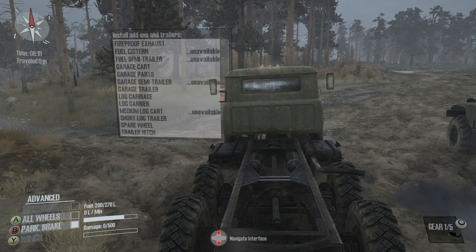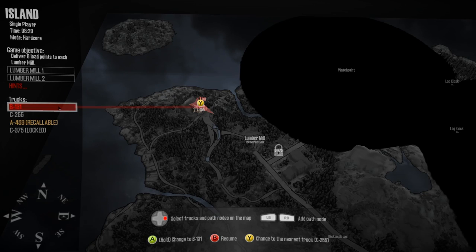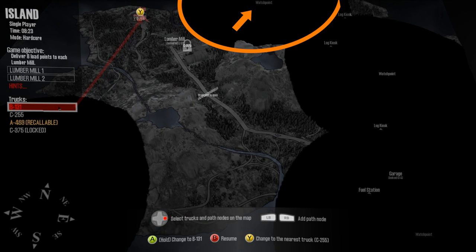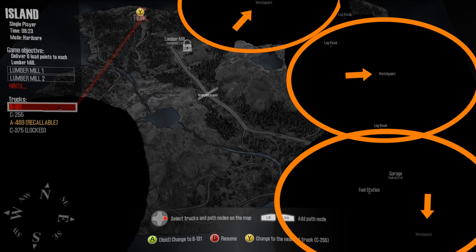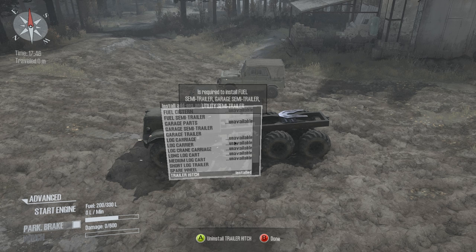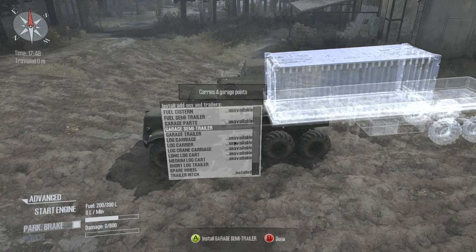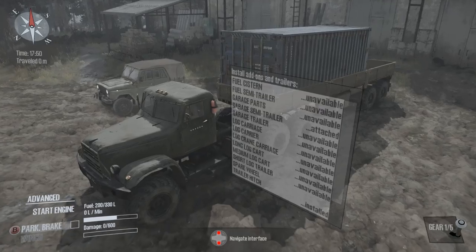Plot your course. When starting on a new map, you'll need to do a bit of recon to map out your first couple of objectives. This is usually done with a smaller vehicle. Watchpoints are particularly helpful as they reveal a large portion of the map when reached. Before you set out to complete your planned objective, plot your course on the map and make sure to attach the right trailer for the job at the closest garage.